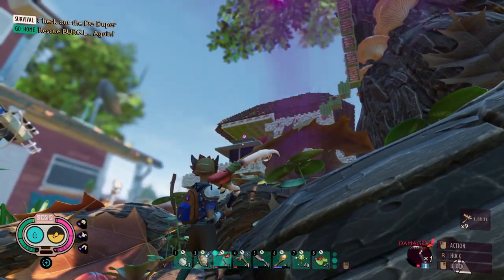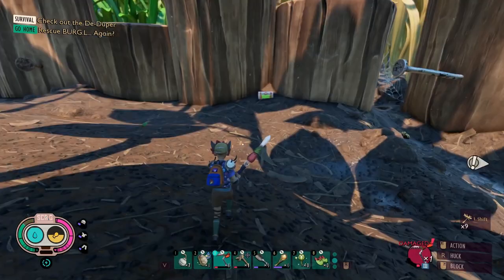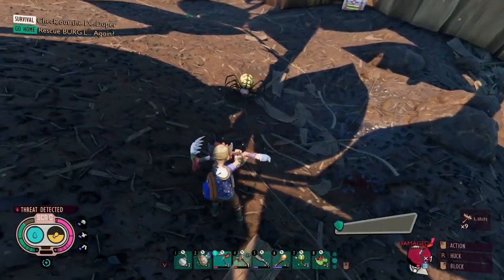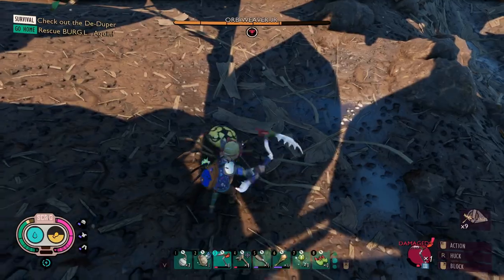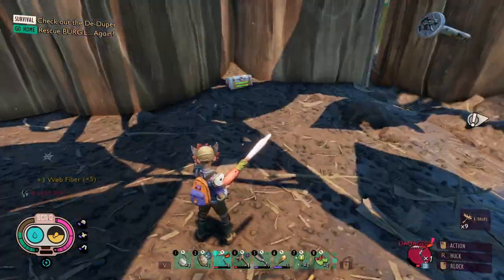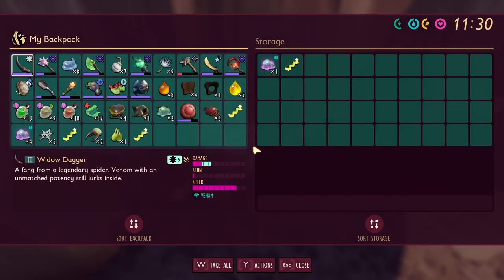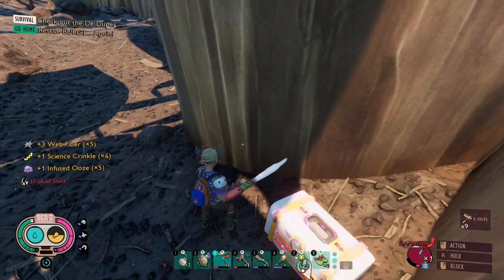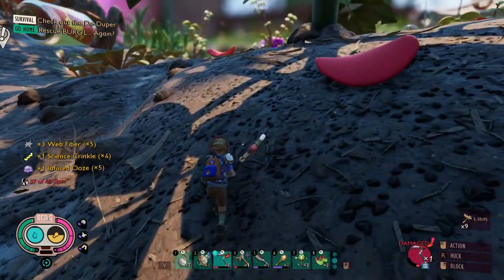There's raw science up on my house. There's a chest, but there's a spider. Regular spiders are nothing to worry about — it's the infused ones. What's this? Infused ooze? I still didn't analyze that. I got to analyze that.